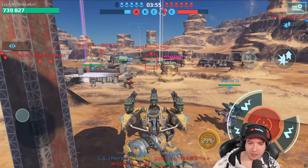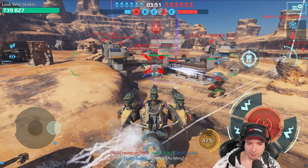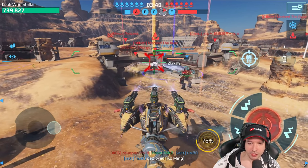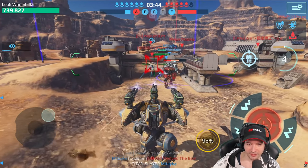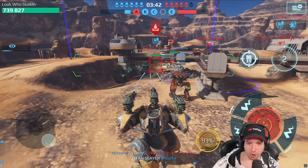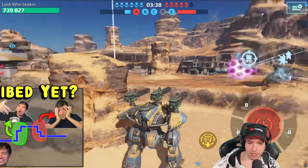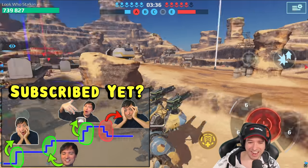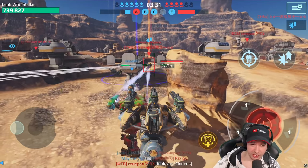So let's bring the Basilisk into the battlefield again. Maximum damage output loaded — look how fast he's going down. Okay, so this weapon can do damage, it's just that it tends to not do damage because of the long reload that it has. I have to reload again — 10 seconds. 10-second reload is just so overkill, Pixonic.